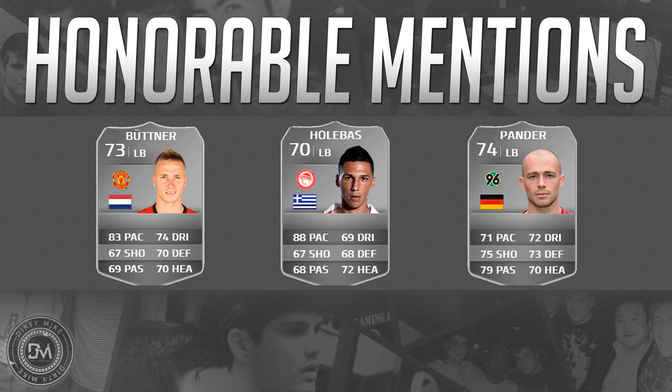Beginning with Bootner: five foot eight, three star weak foot, three star skill moves, long shot taker trait. He has 86 sprint speed, 82 shot power, and 80 for jumping. It would be nice if he was a little bit taller, and for a short fullback he's not that quick — he has good speed but I wish his agility was a bit higher.